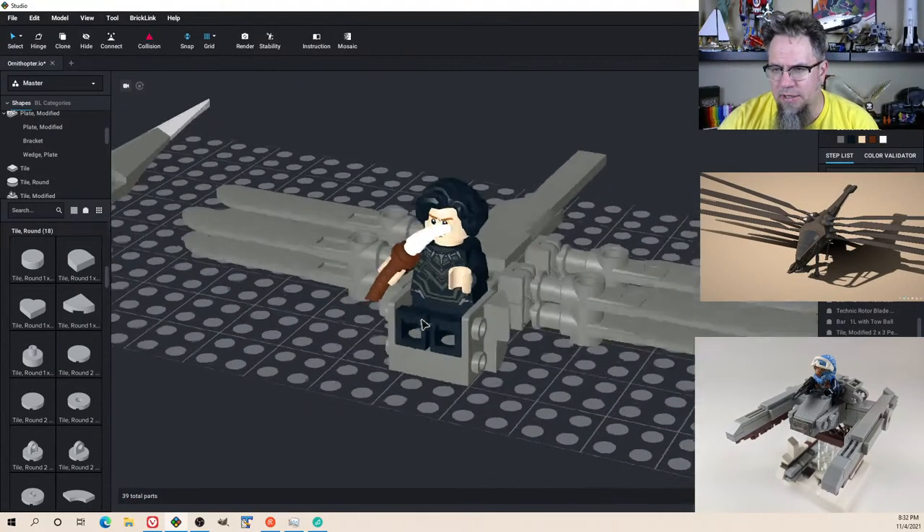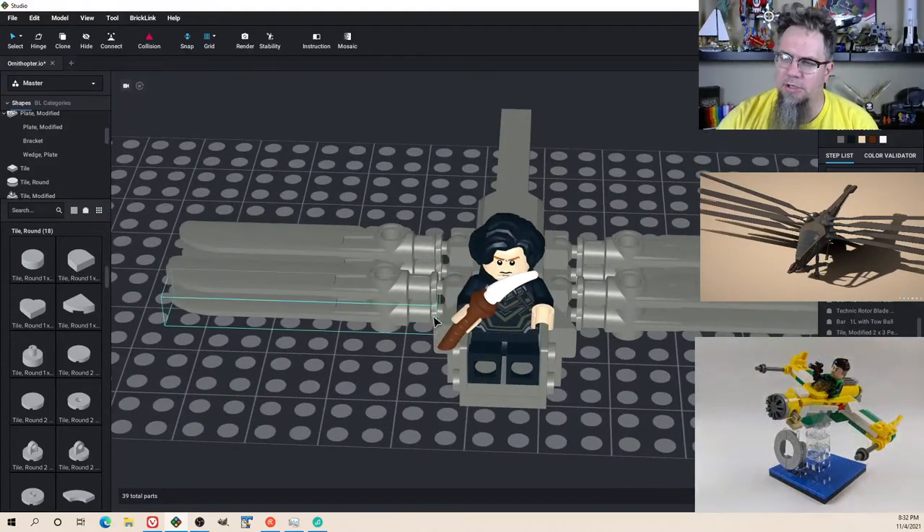Hmm. Nope — Paul is the pilot, Paul is the main character. He actually flew one for a while. It could have been Leto, it could have been Duncan.